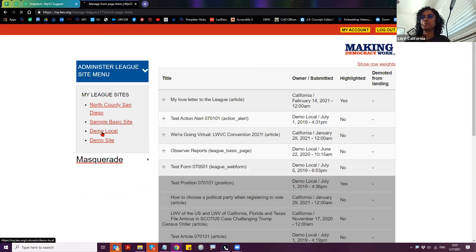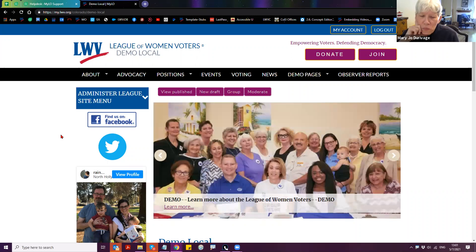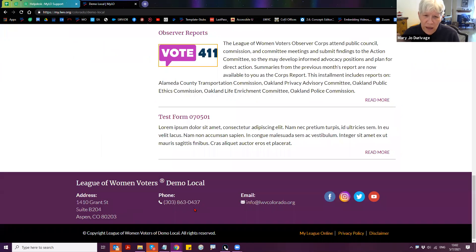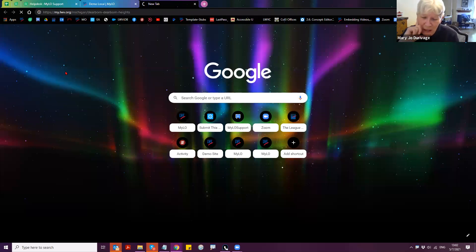Any other questions about the front page and the new functions? Someone mentions that on their front page there's a 'Contact Us' link at the bottom that appears to be built in, and they want to get rid of it but were afraid it might affect the one in the menu.